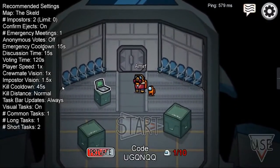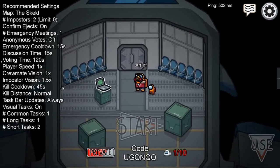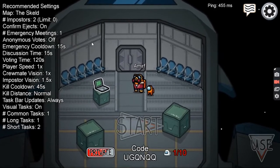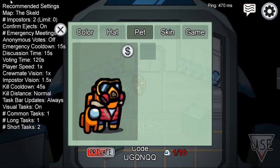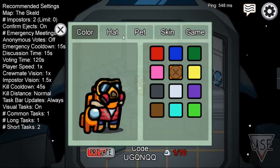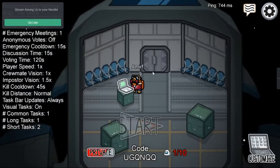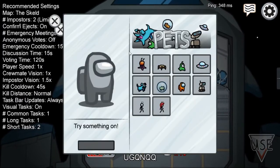Today I'm going to show you a new bug on Among Us new version 2020.10.22. Okay, go on the laptop. If I go to pets, I don't have any pets — I didn't buy any pets. But actually I have a pet here. Let me press on pet. You see, my pet removed. I don't have a pet now. If I want to get a pet, I have to buy it.